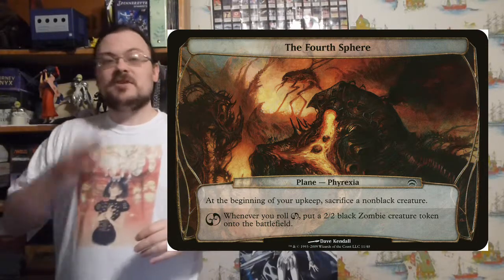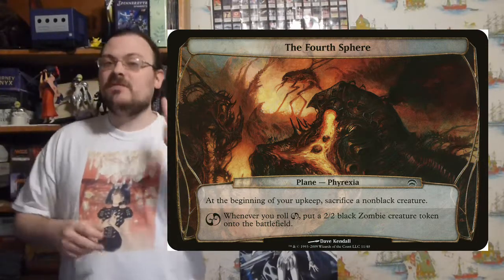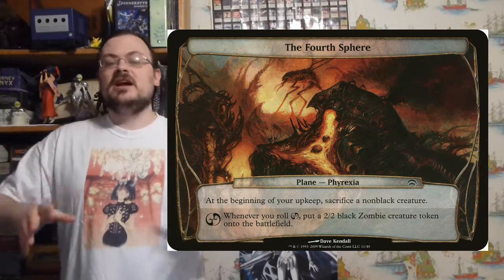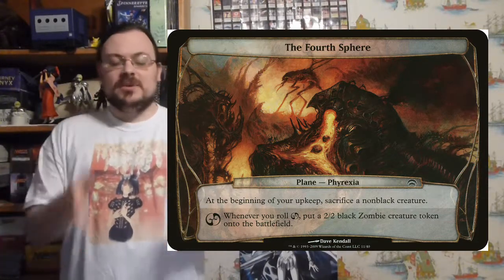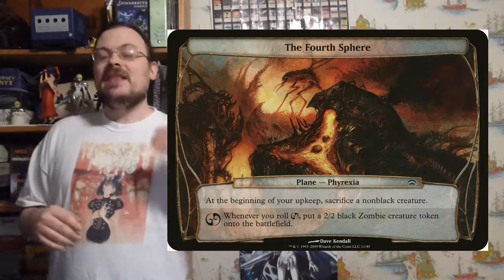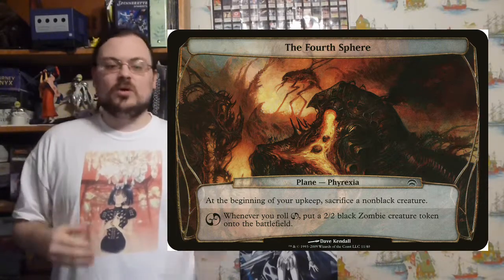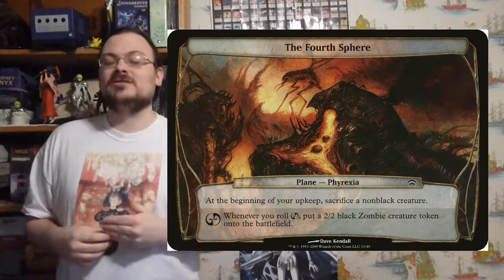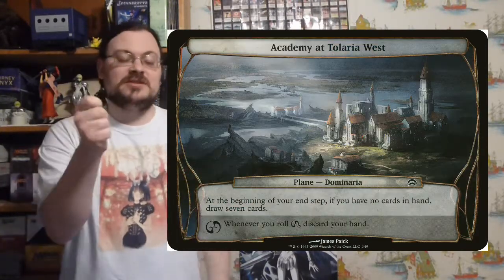At the beginning of the game, the first player flips one Plane card over. Each Plane has two effects. It has a static effect — something that activates as long as the plane is around, affecting every player. Then it has a chaos effect: if chaos is rolled on the dice, this additional effect also activates.